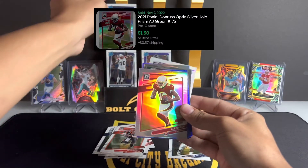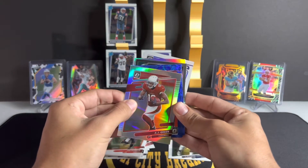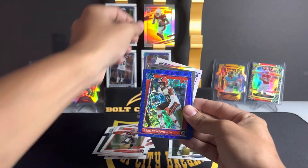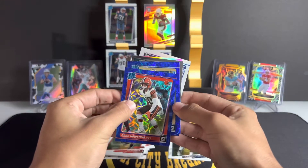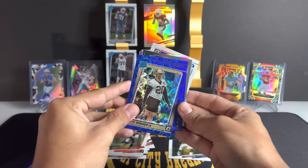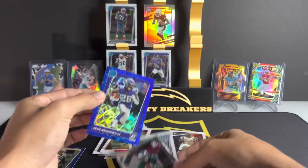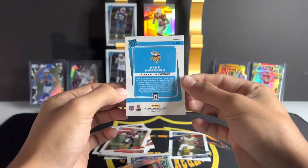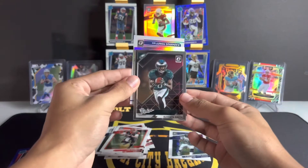Behind Ronnie Perkins is our first silver holo — AJ Green with the Cardinals. Then here's our blue scope, we get three of these. Our first rated rookie blue scope will be Greg Newsome on the blue scope. Behind Greg Newsome, rated rookie for the Saints — Pete Werner. Wow, and behind Pete Werner we have Kene Nwangwu. These rated rookie blue scopes are sick.